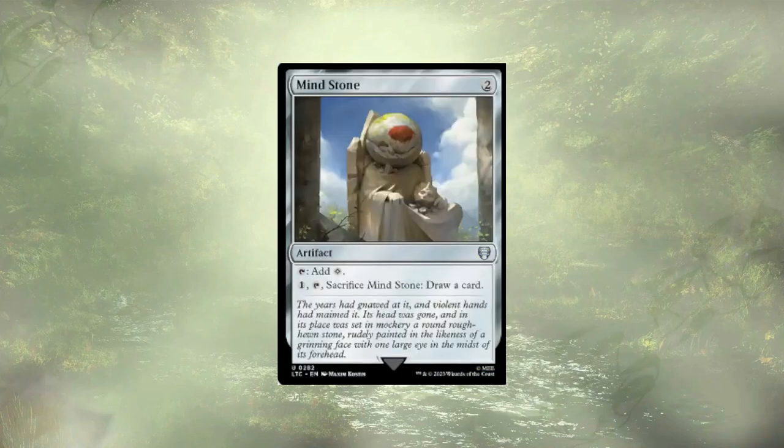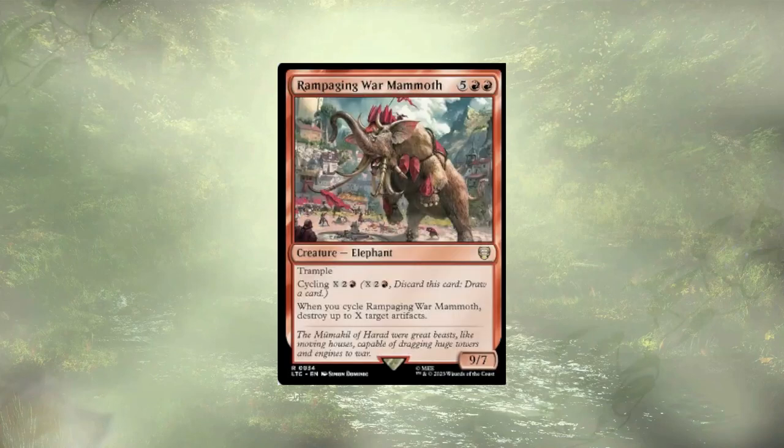Mind Stone is another mana rock that I don't think we need. I know that mana rocks are good, and I keep taking them out in these upgrade guides, but the deck curves out around 4 mana and the Mind Stone just isn't powerful enough to warrant staying. Rampaging War Mammoth is a big creature you're meant to cycle and recur from the grave, and would make a lovely addition to my Slimefoot and Squee deck, but it just doesn't fit the amass mechanic.